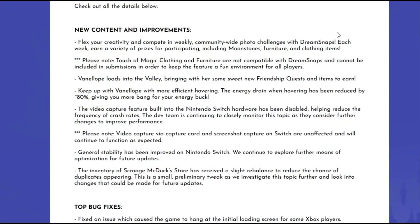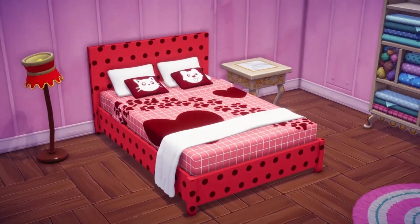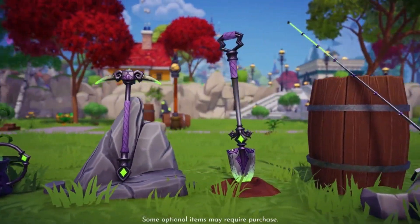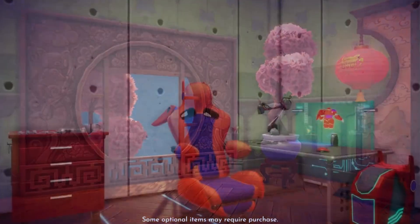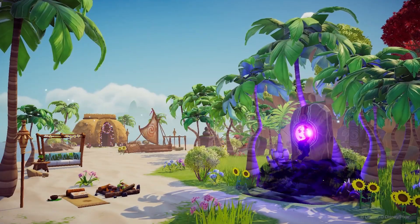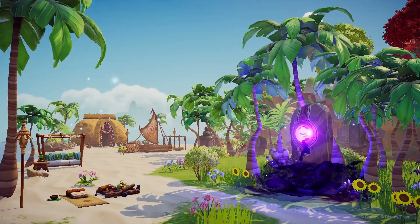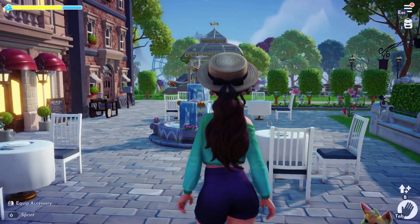This next part is pretty interesting and I think it's going to make a huge difference in the challenges. Touch of Magic clothing and furniture are not compatible with Dream Snaps and cannot be included in submissions, in order to keep the feature a fun environment for all players. This is how they're making it more fair — I've seen really elaborate designs from players who are great with Touch of Magic, but for a lot of us it's really difficult to use. I like that you'll be able to submit photos using items that are found or purchased in the game.